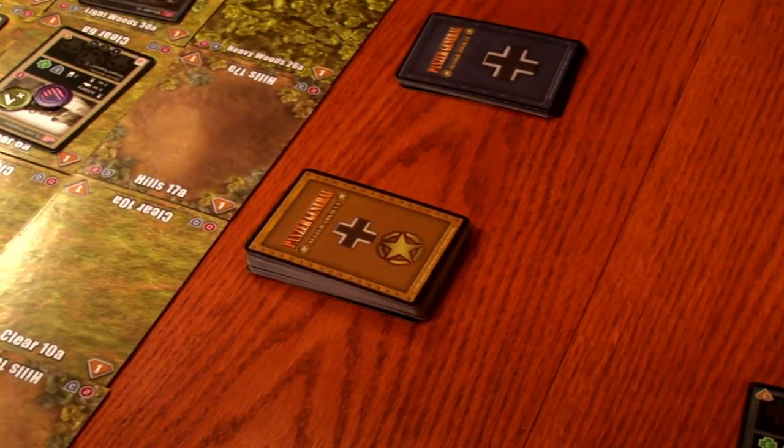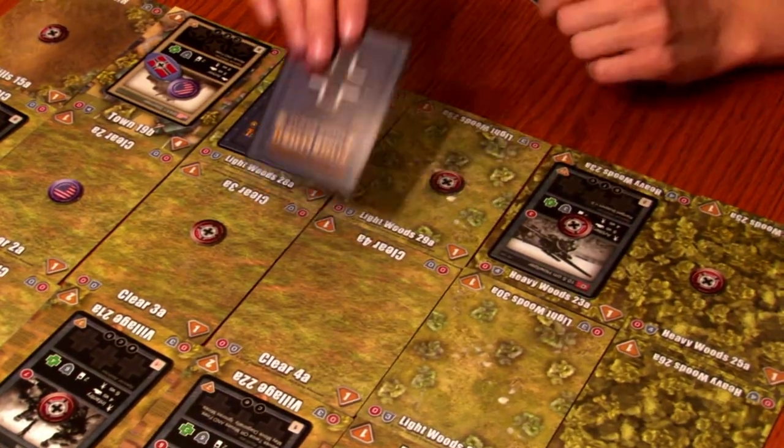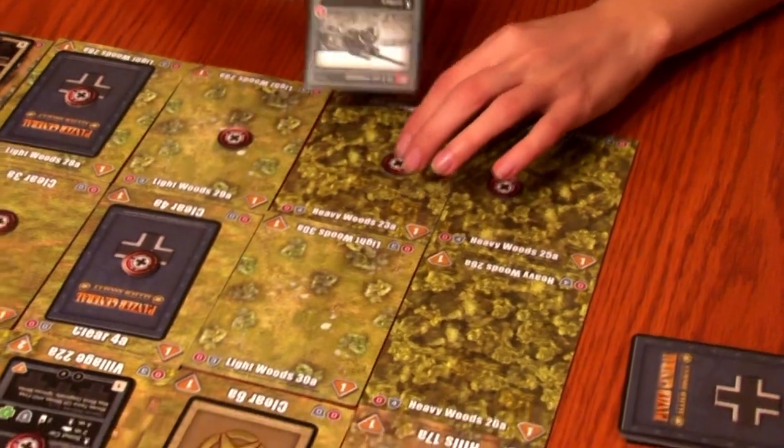Each turn consists of the following phases: drawing cards to replenish your hand, moving troops, placing new troops on the board, and initiating combat.